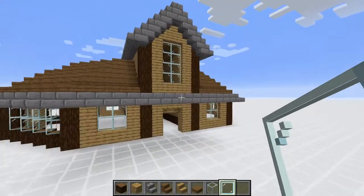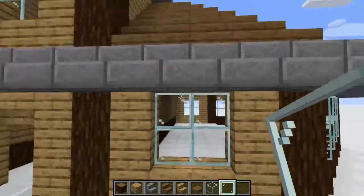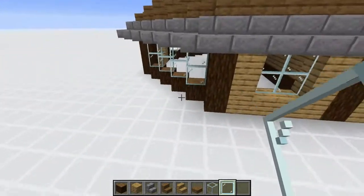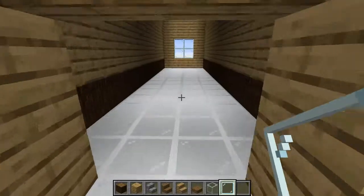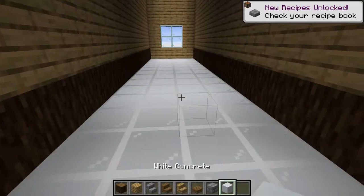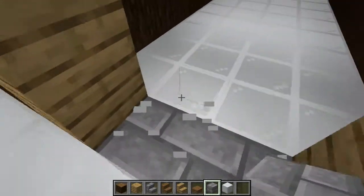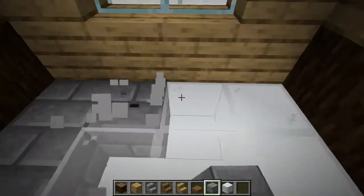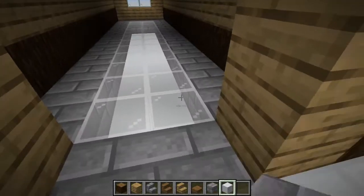Now that all the glass is in — and I must say this new glass texture, Mojang is doing a good job, it's almost perfectly see-through — we're going to start working on the inside. For the floor, I like to use stone bricks and white concrete, though you can use any other blocks. This is just my floor design. We'll line up the interior of this hall with white concrete and stone bricks.